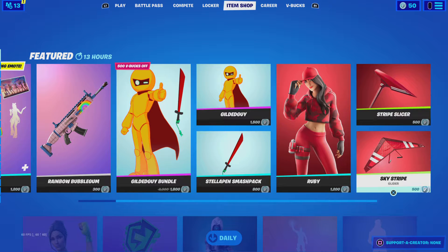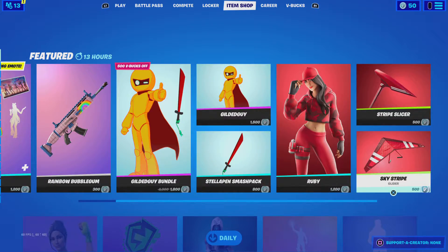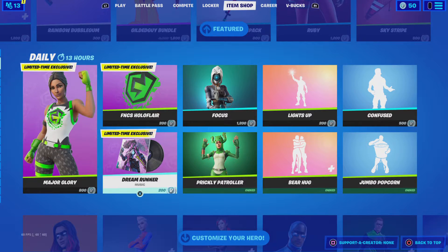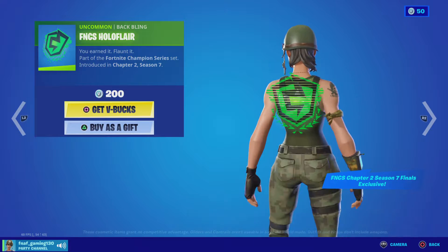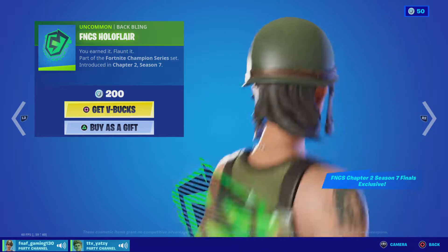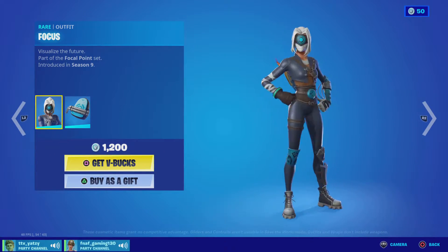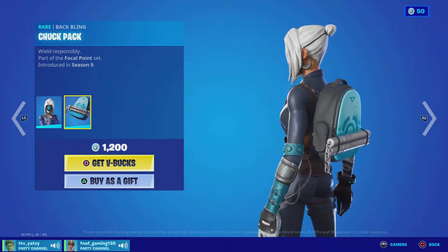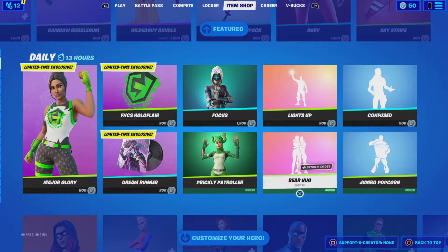That's a nice pickaxe. We've got the Sky Stripe glider. We've got the Major Glory — it's still in here. We've got the Dream Runner, that's nice. The Fortnite Champions session — hello for the back bling, F-L-A-I-R. We've got Focus, we've got Chuck Pack — that's a really nice back bling. We've got Prickly Patroller, it's a decent skin I guess.